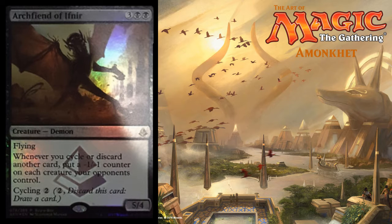We've got Arcfiend of Ifnir — three colorless and two black for a 5/4 flying demon. Cool to see that Cycling is back. Kind of a neat little guy, his ability is not the best.